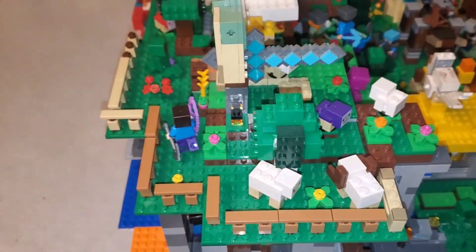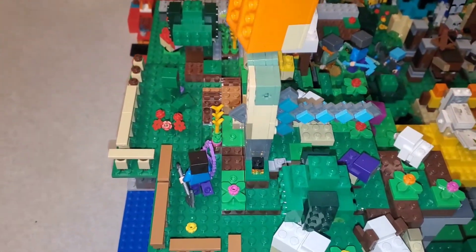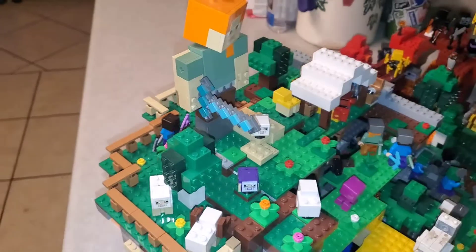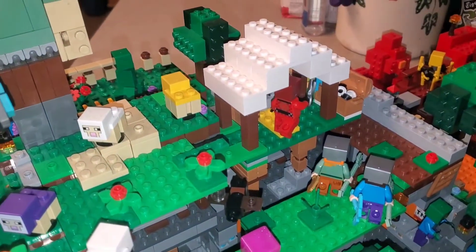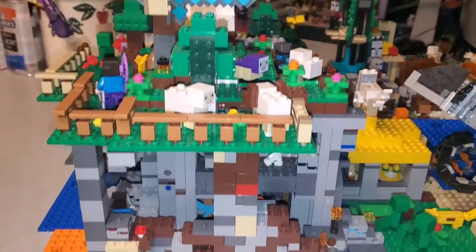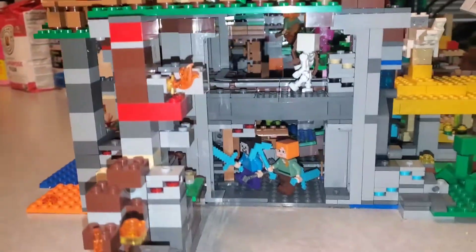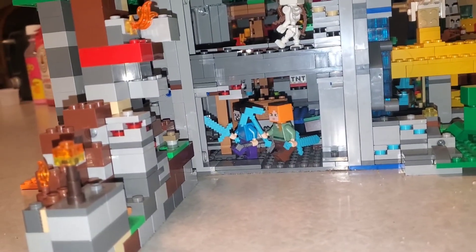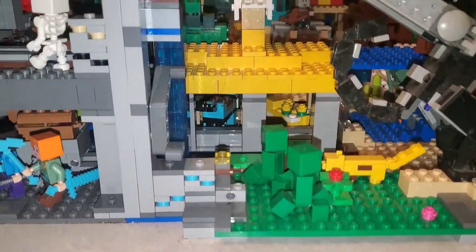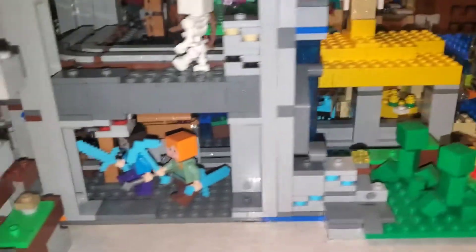Coming over to our giant cave structure here with the mountain, we've got our sheep and stuff. We've got a Steve there with an enchanted bow and an iron pickaxe, and our giant Alex. We've got a nice little tent piece built with a player character under there working on a craft bench. I went and added an openable section where you can open it up and see down inside the cave — Alex and Steve walking around, some skeletons, diamond blocks, a horse stable with a moo bloom and a horse with diamond armor in it.